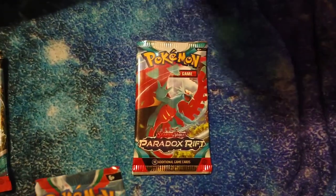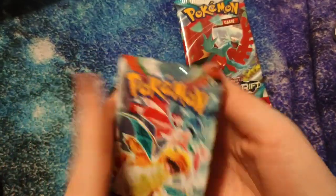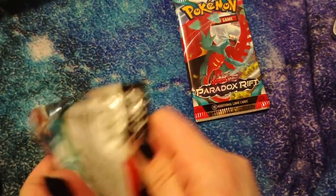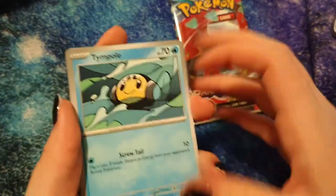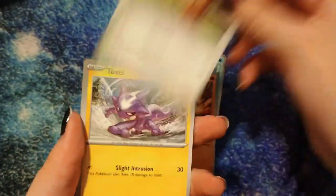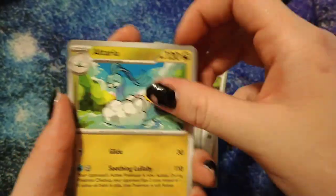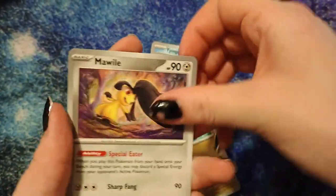I'm just gonna start with these because there's only a few. Alright, we got Tympole, Heapmore, Lillipup — looks fake as heck — Toxel, Team Star Grunt, Altaria, Mawile first hollow, Froakie.